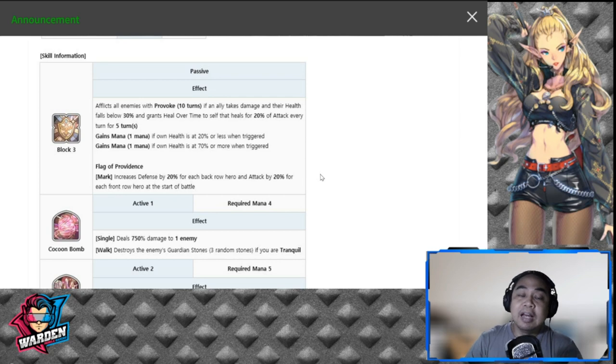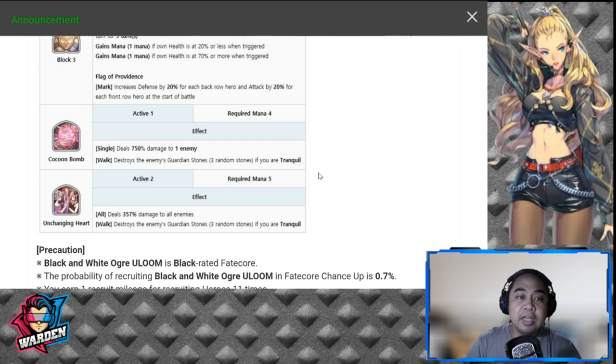For her S1, you have Cocoon Bomb: deal 750 damage to one enemy and destroys the enemy's garden stones — three random stones if you are tranquil. Same as the first one at 750 damage. The S2 is Unchanging Heart: deals 357 damage to all enemies, and again destroys the enemy's garden stones — three random stones if you are tranquil. So S1 and S2 are the same as the previous FCO.